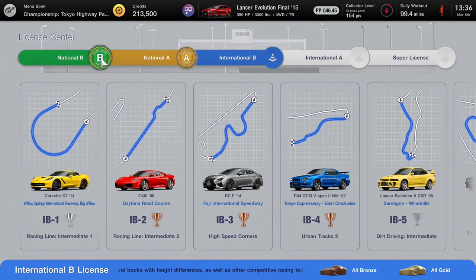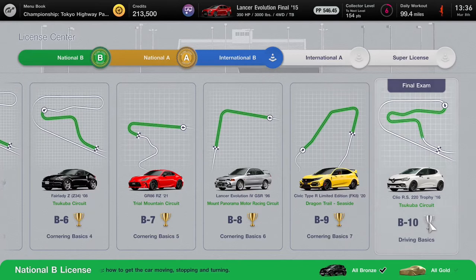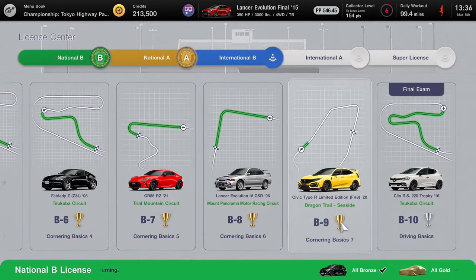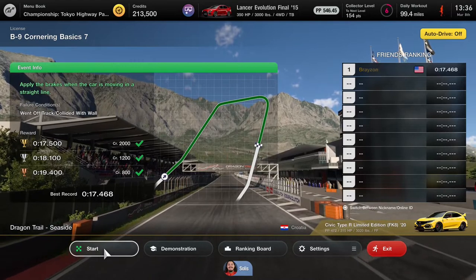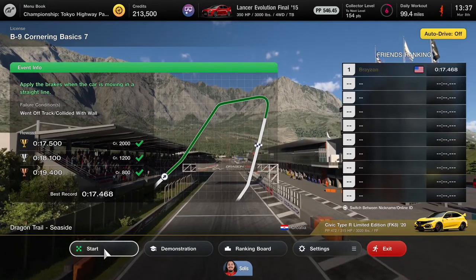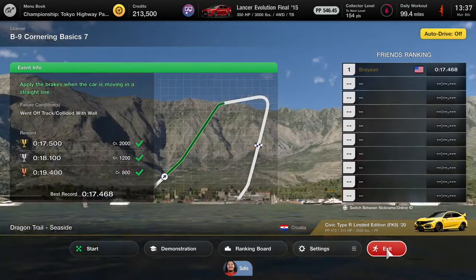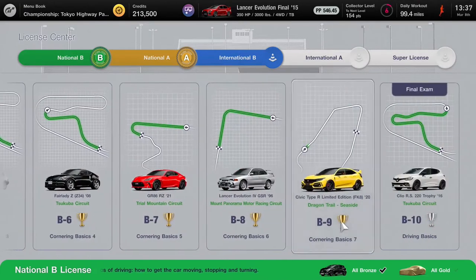The first thing you're going to want to do is head over to the License Center. You can see I've basically completed almost all of the Bs on gold except for the last one. You do get two cars as well — if you get them all bronze or better, you will get a car, and then all gold or better, you will get another car. You will also get credits as you complete these to each level. For instance, if I click on this one: bronze gets you 800, silver gets 1,200, and gold gets 2,000. Those all add up, so you can get 4,000 just by getting a gold medal on this quick cornering basics. Completing all of the National B on gold gives you 37,500 credits and two cars. You can't redo it to keep getting credits, but it's a really easy way to learn the game and get some starting credits.